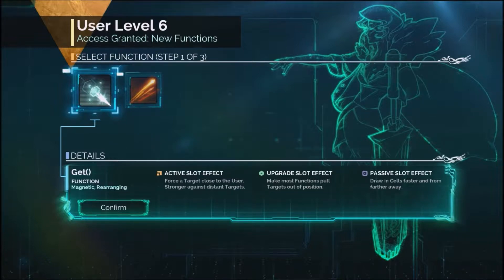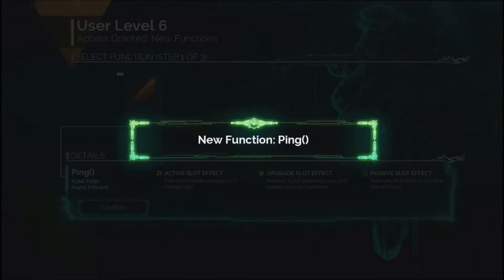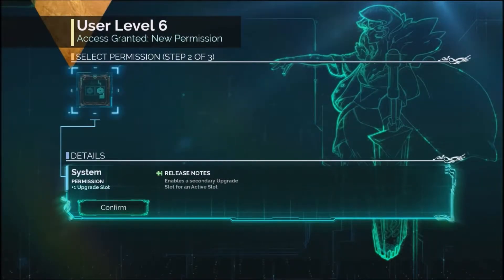Make most functions pull targets out of position. And passive: drawing cells faster and from farther away. Ping — rapid, efficient fire. Rapid kinetic charges in a straight line. Reduces turn planning. That's actually pretty nice — move much farther in a single. I'll grab Ping for that upgrade slot ability. And plus one upgrade slots.